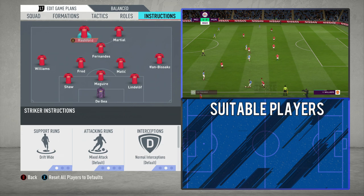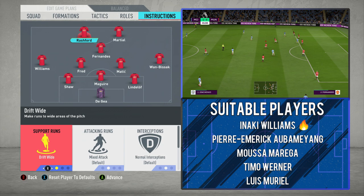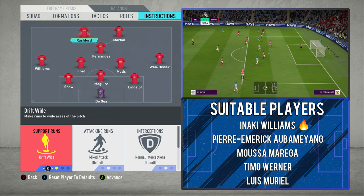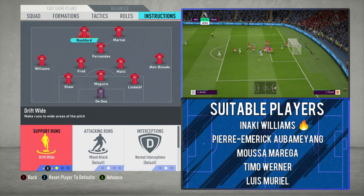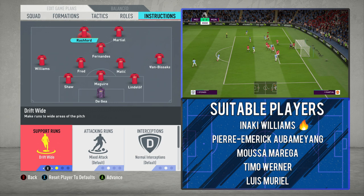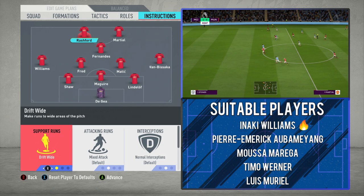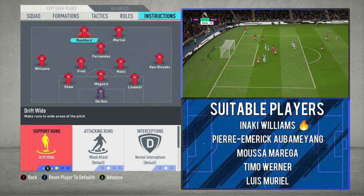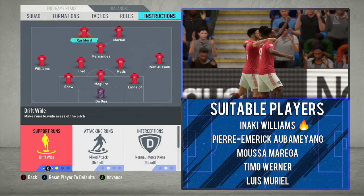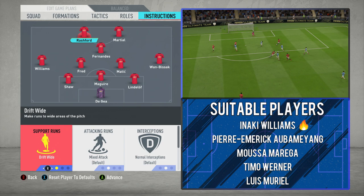Moving on to the two strikers — Martial and Rashford. With Rashford, because he's technically better and has more pace and energy, he'll be the one drifting wide — coming into those wide areas, collecting balls in the half spaces between the very wide areas and the central areas. This gets him into the ball more. He's very good as a winger and that's been a long debate. With this system, you get the best of both worlds — without a winger, he becomes that half-winger. The opposition then have a dilemma: do they follow him into the wide areas, creating space for Fernandes and Martial, or stay in their zones and leave him unmarked? Have him on drift wide and comeback on defence.